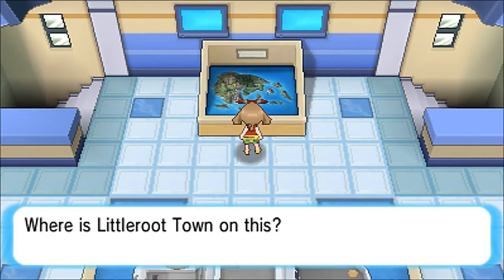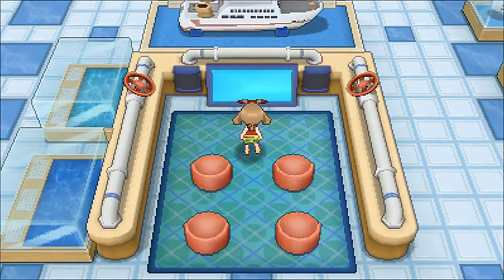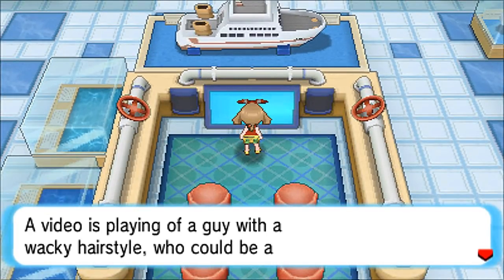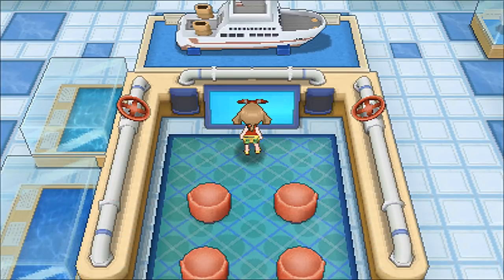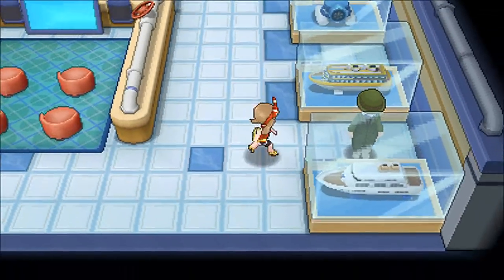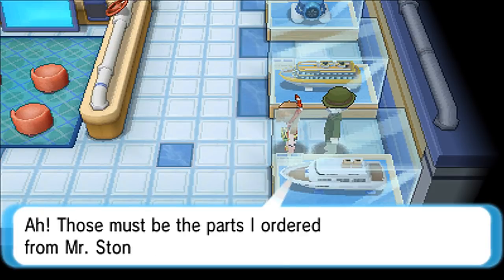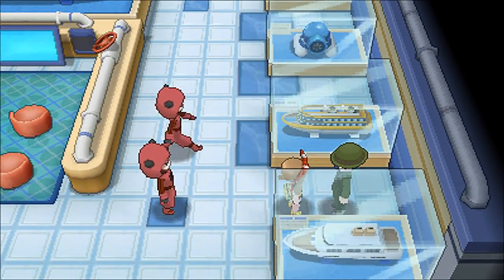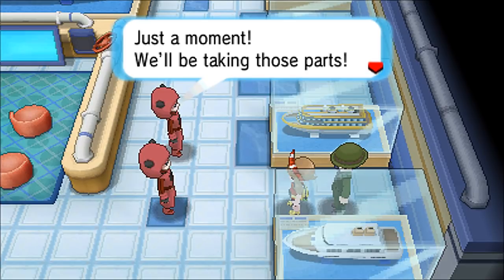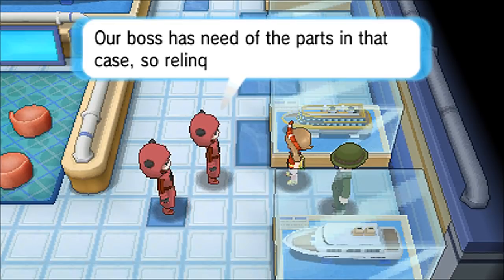We're heading over to the model of the Hoenn region because things are about to get serious. There's a video playing of a guy with a wacky hairstyle who looks like a scientist conducting an experiment with some sort of machine. Then here is Captain Stern: 'Yes, if you're looking for Stern that would be me. Those must be the parts I ordered from Devon — thank you for bringing the case. Now we can prepare for our expedition at last.' But then Team Magma interrupts!